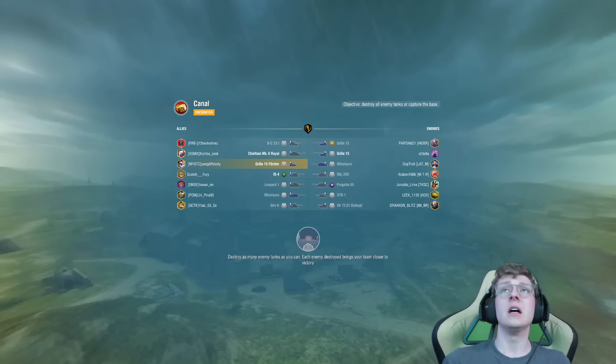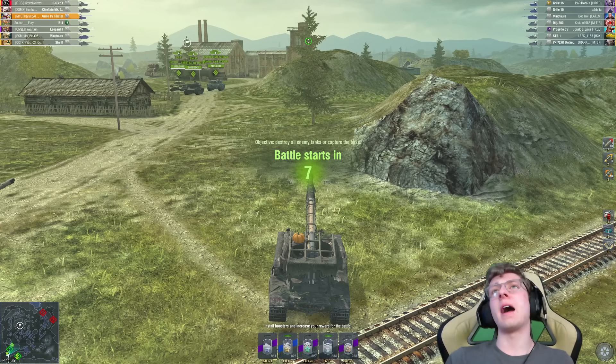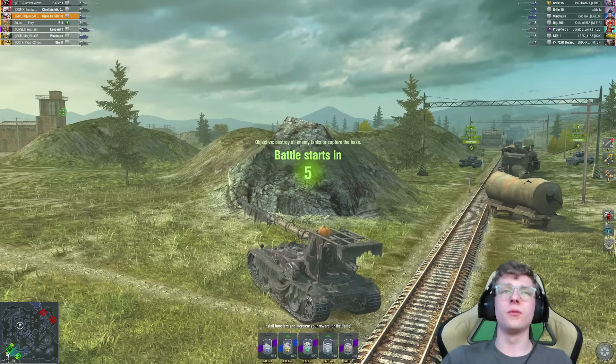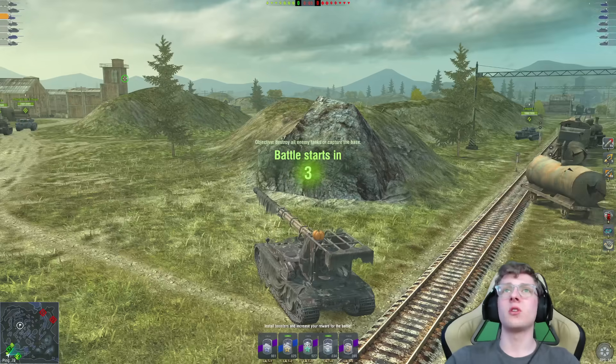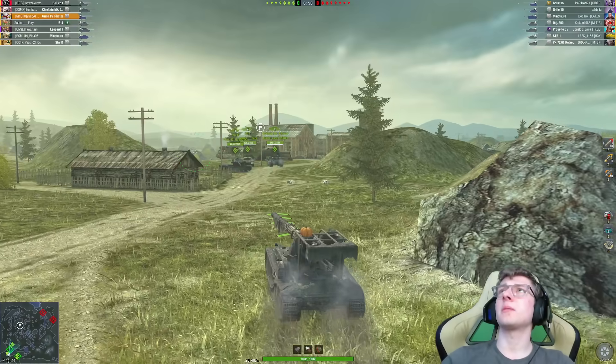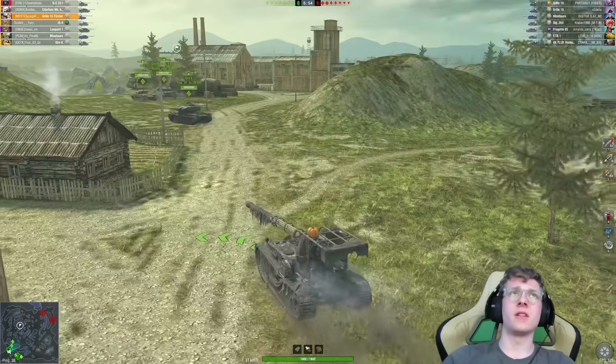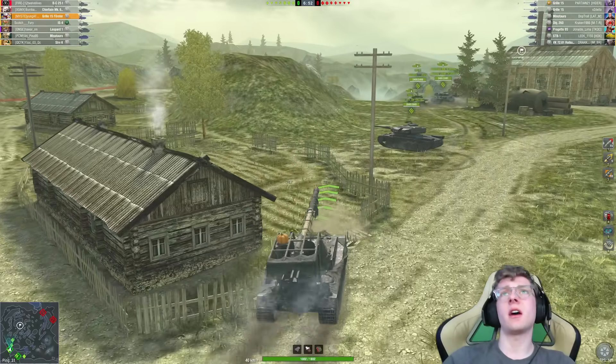That doesn't mean the Grille's bad, but it does mean that it is a very tricky tank to work properly. On Canal, we have the choice of either covering the medium flank or heavy flank. I am going to try and cover the heavy flank. We're up top of this hill — this is a great position. We can shoot tanks if they poke that bush there, which is really nice.